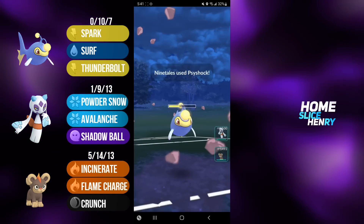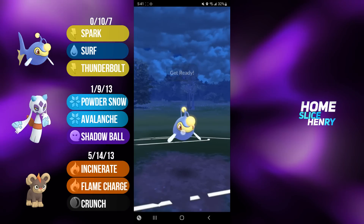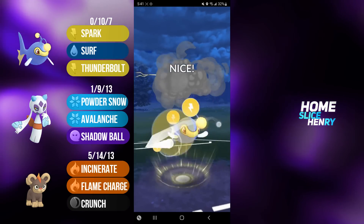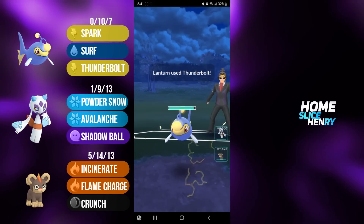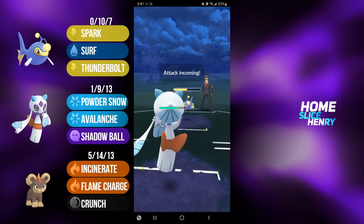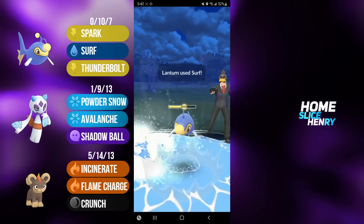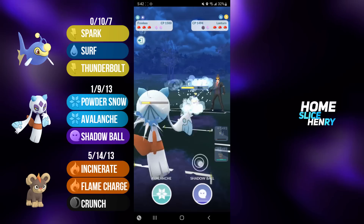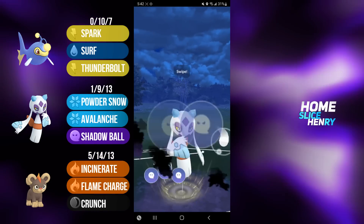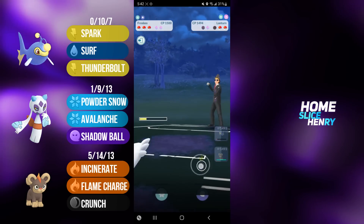Psyshock, of course, is not going to be lethal. And then my opponent is going to switch into Water Gun Lantern. Going for the farm down, but I'm able to reach a last-second Thunderbolt. The bad news for me is that Water Gun Lantern is very bad for my back line. I do have a shield advantage, which helps a little bit, so I'm going to send in Froslass. Froslass will be able to tank a Surf. I'm going to over farm slightly, and then fire off the Shadow Ball. I don't want to take too much Water Gun damage, so this way, I leave with a bit of energy and some HP as well.